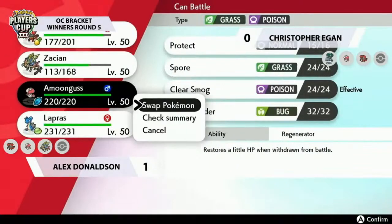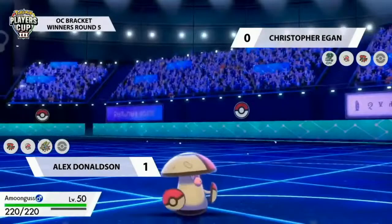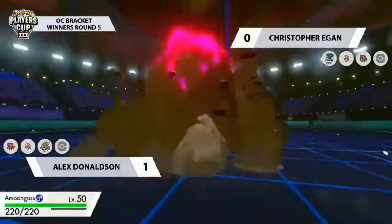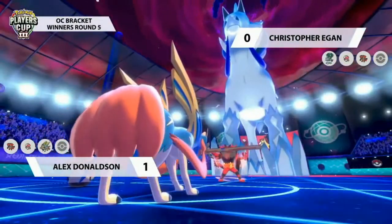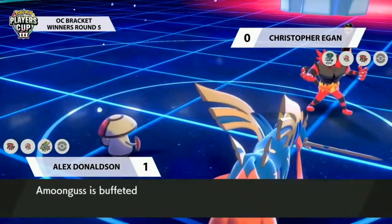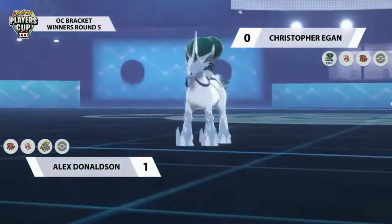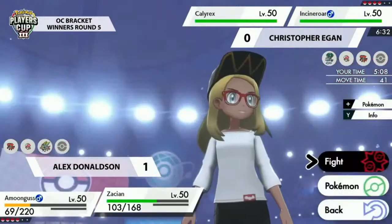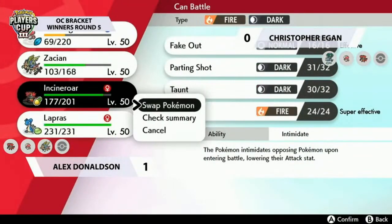How does Christopher deal with Lapras once it gets screens up without any boosts, and how do you safely get boosts off when Amoonguss with Clear Smog is waiting? Incineroar on the opposing side hits into Zacian; Zacian goes for Protect; Parting Shot goes onto Calyrex, and Incineroar is sent back to Alex. Amoonguss hits the field — it took chip damage from Max Hailstorm through Protect, but with Regenerator is back to full HP.